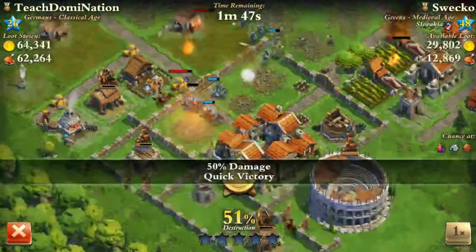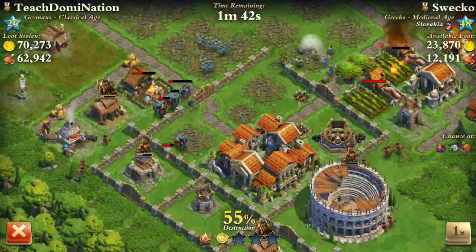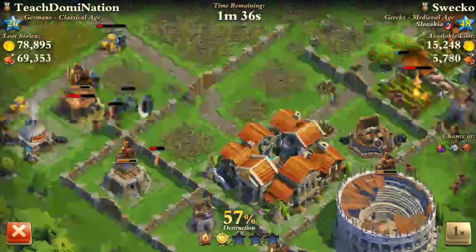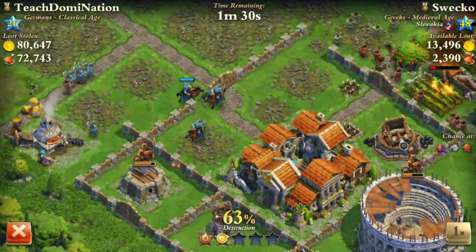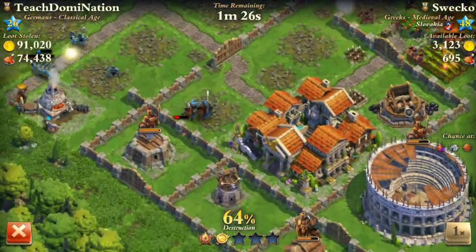I know I didn't five-star this base, but I got a lot of resources. Basically I moved towards the left side where the stable was to organize my troops over there to destroy the garrison, and then I needed to destroy the Blitz Tower.